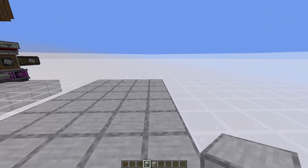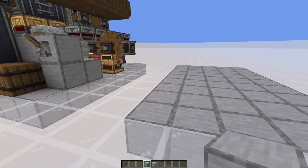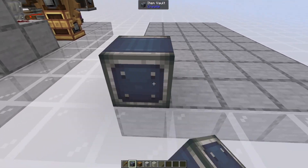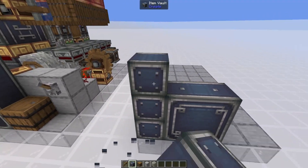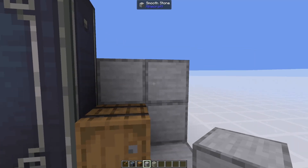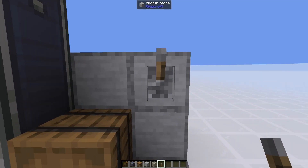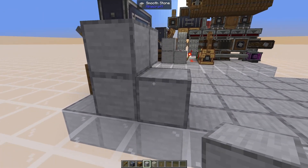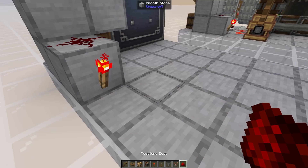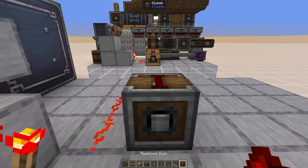To start, you need a five-by-nine square with six blocks of vertical space. Begin with the front part of the build: grab an item vault and place it on the front left corner, making it a three-by-three item vault. Place a barrel beside it, then behind the barrel make an L-shape for the on/off switch — place it on the far right corner, then directly behind it place a block. On that block place redstone dust with a redstone torch directly below it, then two redstone dust, a clutch next to the first redstone dust, and one redstone dust above it.